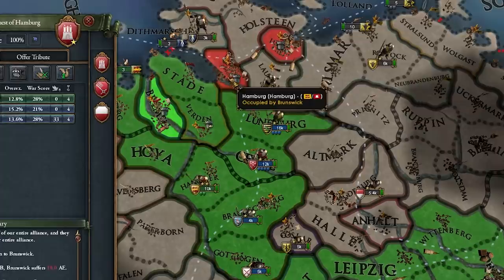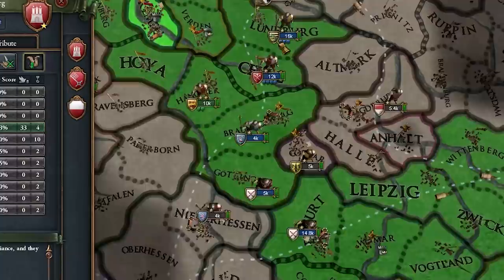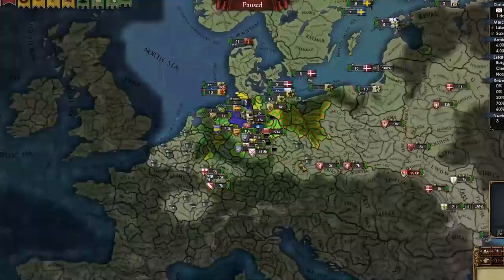These guys unconditionally surrendered. I think I'm going to take these two guys and then vassalize Lubeck. Who cares about coalitions? HRE is dismantled, bro. Let's check out AE — it's still really high. I can probably form Germany this run, but no way I'm playing to admin tech 20. Come on, bro.